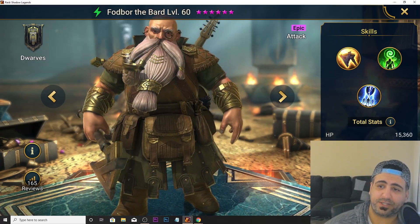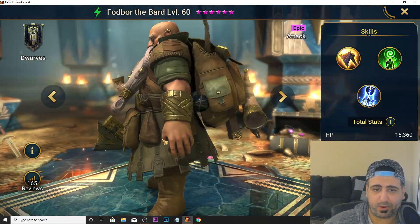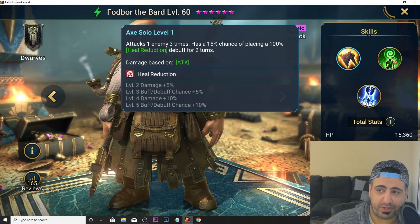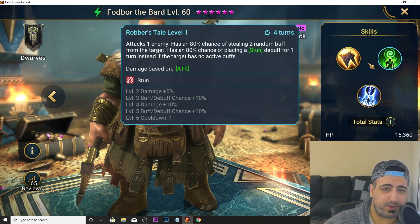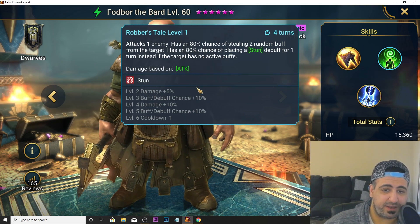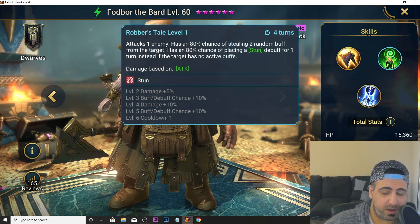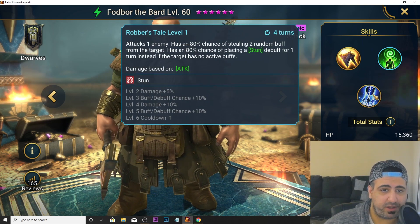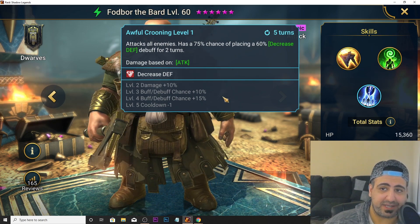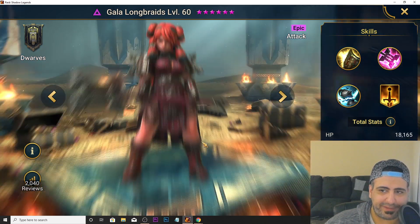Fod Bar looks like a support champion. His A1 is a triple hit that places 100% heal reduction. His A2 has an 80% chance of stealing two random buffs from a target, plus an 80% chance of placing a stun for one turn if the target has no active buffs — can be 100% chance when maxed. His A3 is an AoE that places decreased defense, also up to 100% chance when maxed. AoE decreased defense makes him an S tier champion for Faction Wars.